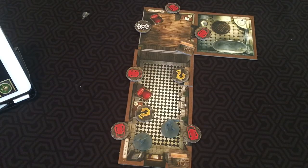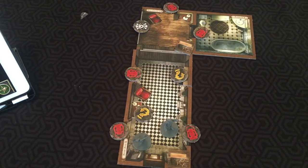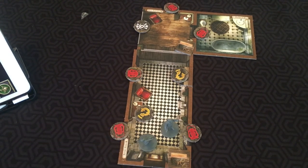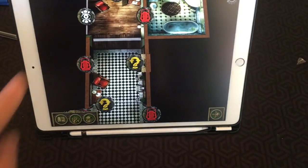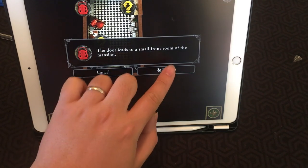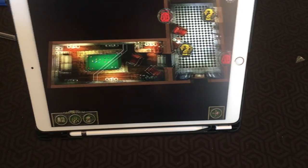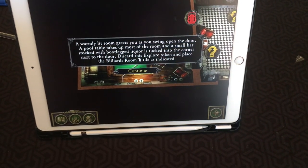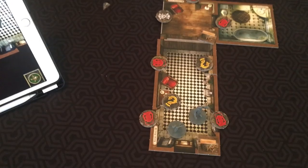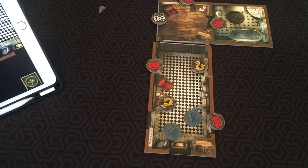Let's go through some possible actions. Let's say Rita wanted to explore. She goes on to the app, clicks the explore tile, and that's our first action. We reveal a warmly lit room with a pool table. You discard the explore token and place the billiards room tile there. And that's how you explore a room.